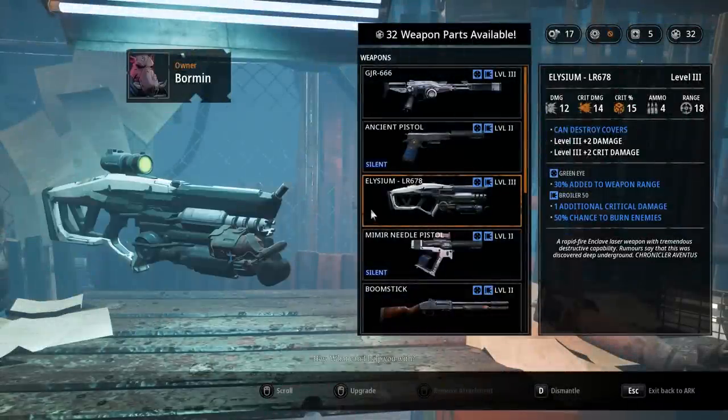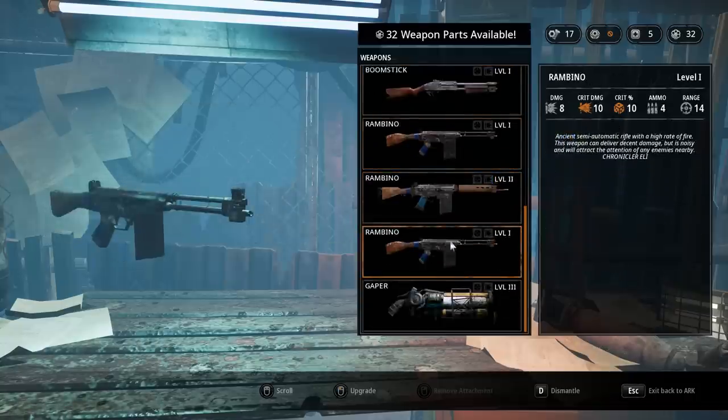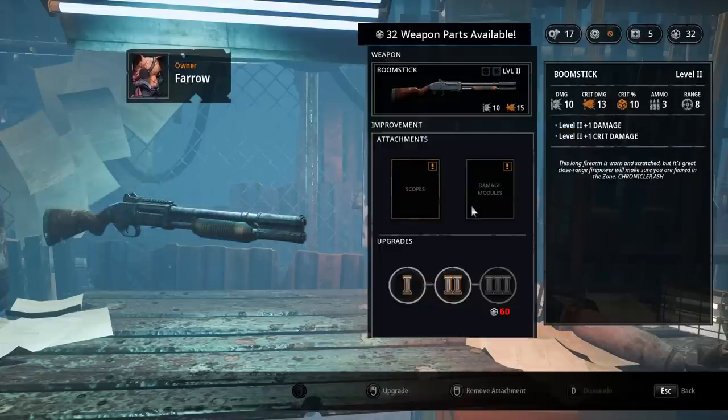I'm going to finally give in and swap these things around. The Elysium makes some sense on Bormen, but I finally figured out how Pharaoh's AOE shot works, and that's going to be insane for her. So I'm going to drop basically everything off here and come down and find her boomstick.